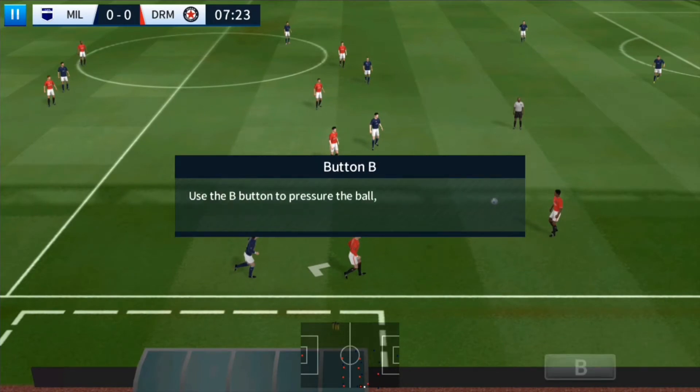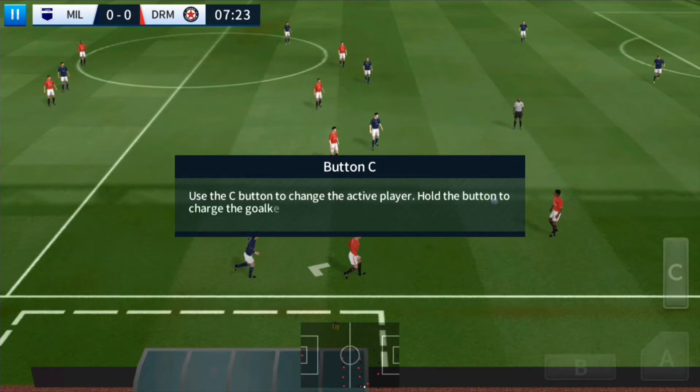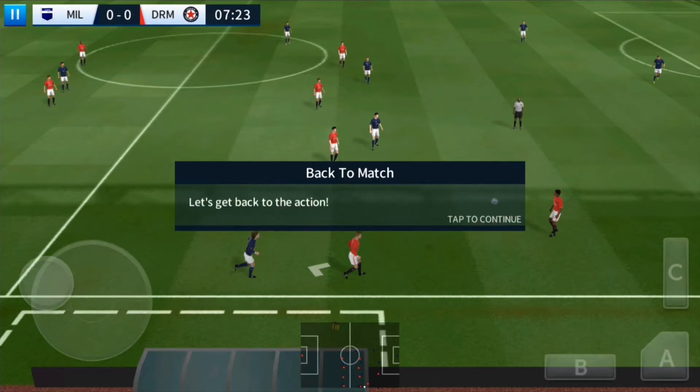Now we'll run through the controls. Use the B button to pressure the ball and attempt to dispossess the opponent. Use the A button to perform a slide tackle. Use the C button to change the active player. Let's get back to the game.